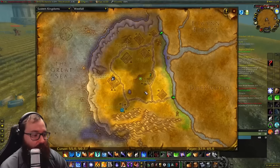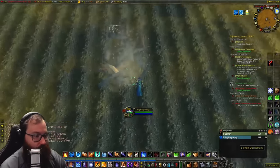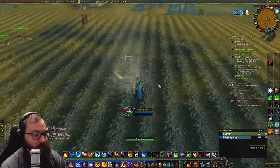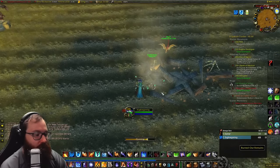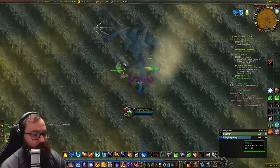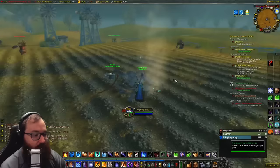We have arrived at Westfall. It is at the Alexon Farmstead. You come right here to get the burnt out remains — this is the first step for Alliance. As Horde, after getting the remains you then come to this nailed plank right here, turn in that quest, and get the next step.